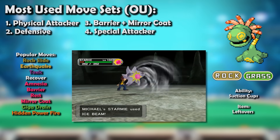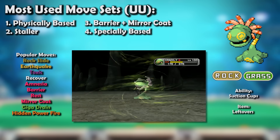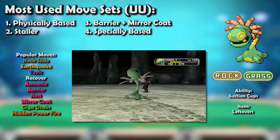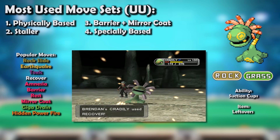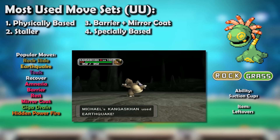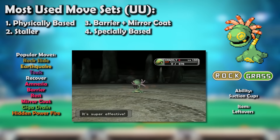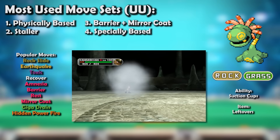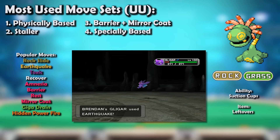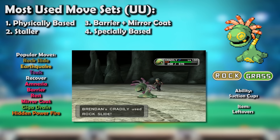Since Cradily was the definition of niche, it did not see much usage in OU and was thus in UU, where it was absolutely amazing — without question one of the tier's best Pokémon. Its defensive profile was terrific; its combination of bulk and typing allowed it to consistently stave off some of the best Pokémon in the tier, in conjunction with recovery. Among those Pokémon was tier queen Kangaskhan, whose monstrous STAB Double-Edges Cradily effortlessly resisted while not fearing even the occasional Choice Band Earthquake. Cradily did have to watch out for the rare Focus Punch, but that move was rare as it required Kangaskhan to also run Substitute and struggled to switch in without healing. Cradily got by just fine walling the most common Kangaskhan sets.